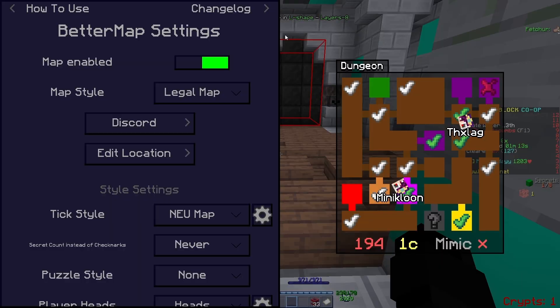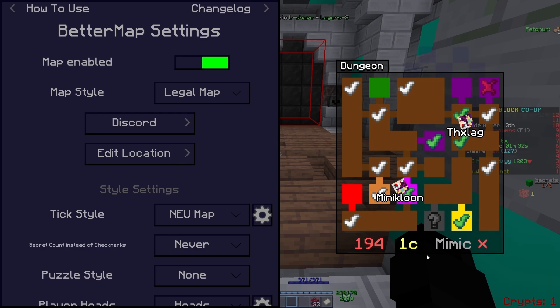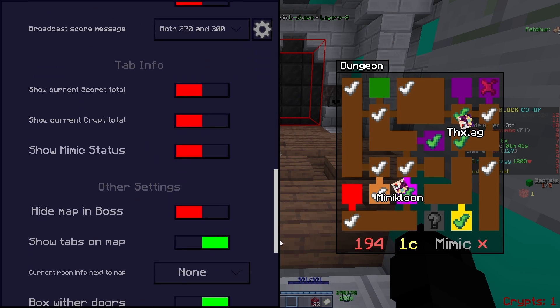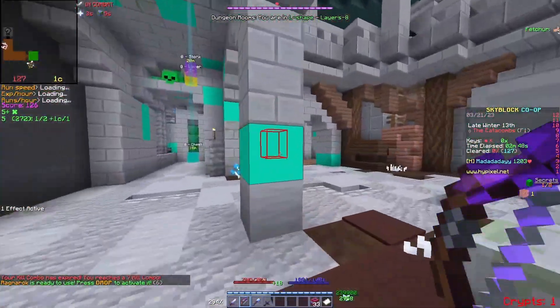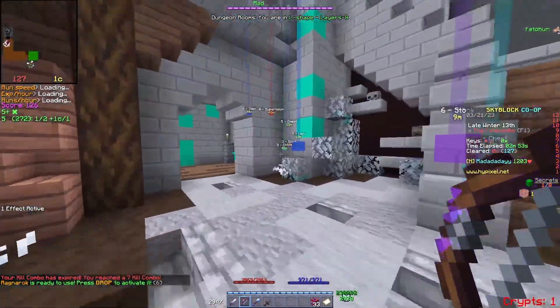The next mod I want to talk about is Better Map. This is my personal favorite map, as it shows the player head of which room they are in, your score, whether or not you killed the mimic, and it shows check marks on which rooms are done and failed. You can change the look and settings. Also included in Better Map, it shows you where the withered doors are if you're trying to blood rush, making it go a little faster.